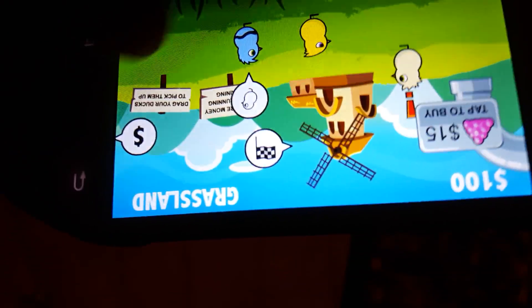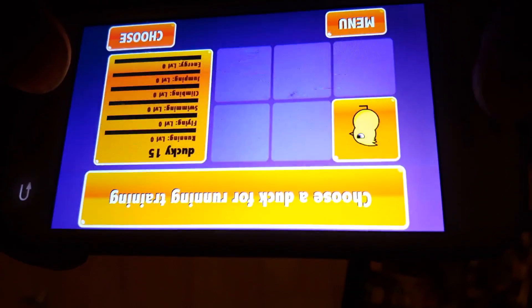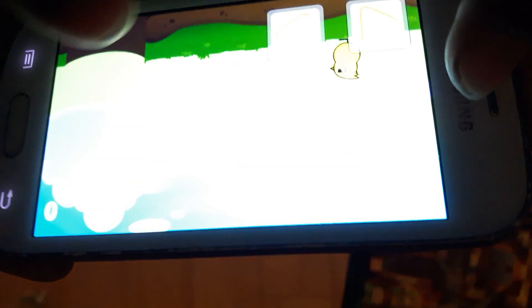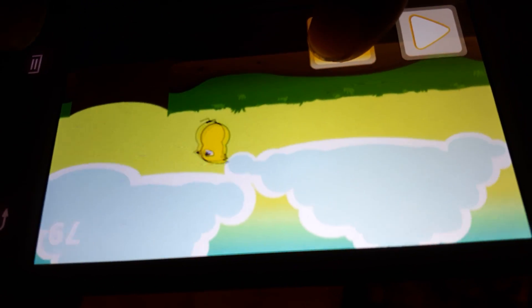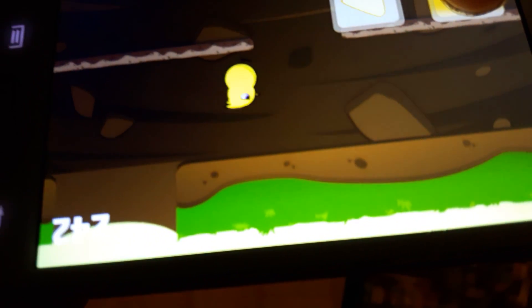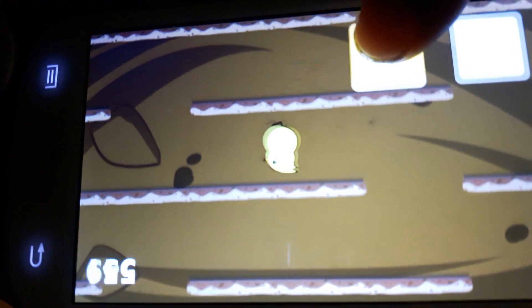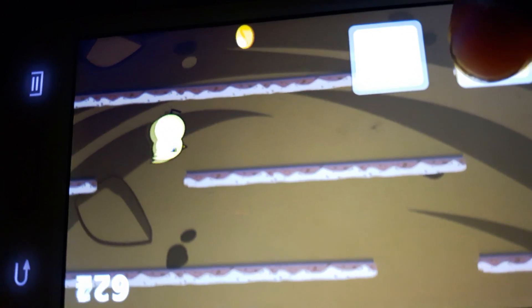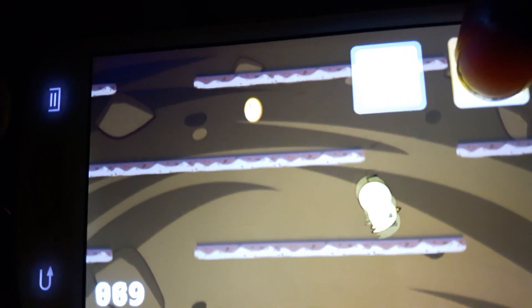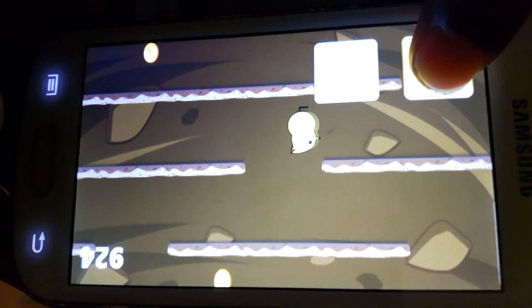He wants to race you — just tap him and start the race. Over here is the shop, you can buy hats or even new ducks. And finally, the windmill in the distance leads to the tournament room. Three races in a row without breaks — you can choose a different duck for each race. Win a tournament to unlock a new area on the map. You can buy some stuff for fifteen coins.